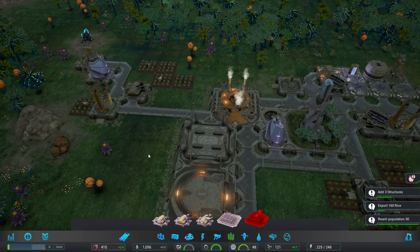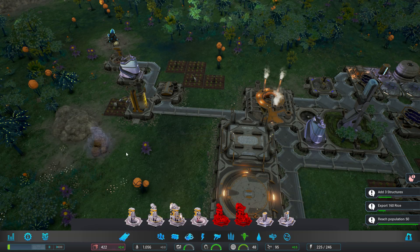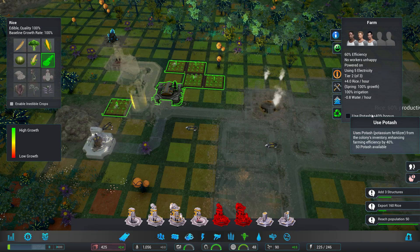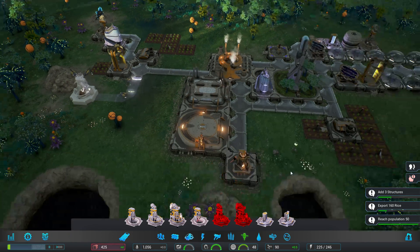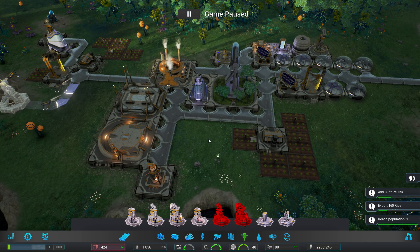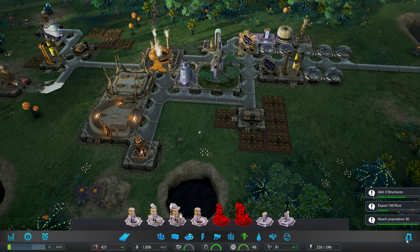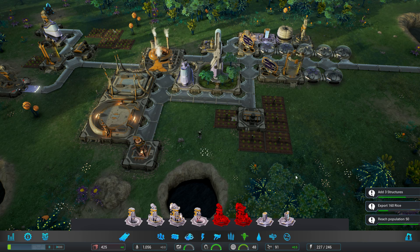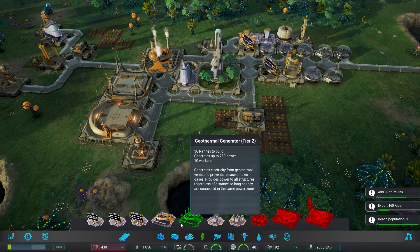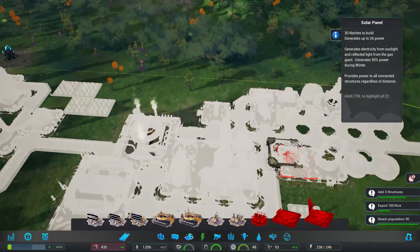Let's use potash — so if we're doing that, we're going to actually have to start mining the potash. Let's get rid of that. Immigration vessel — another five people. We are almost to our fifty-people goal. We still have to build one more building. I don't want to put it down there because then it would require people to be down there.